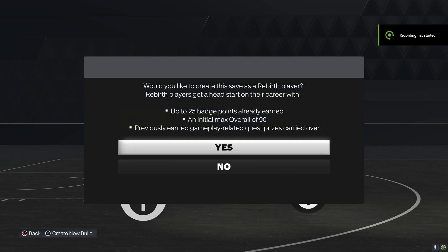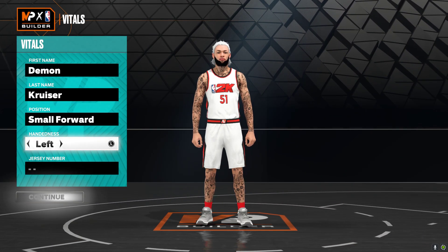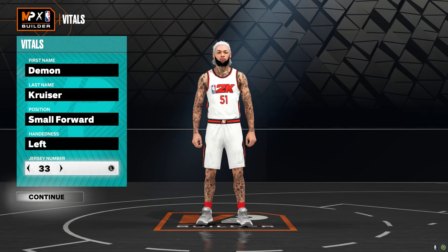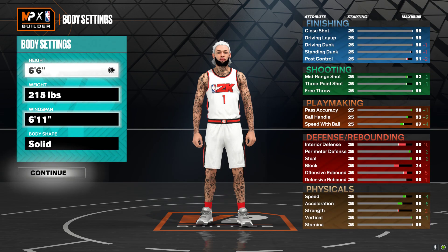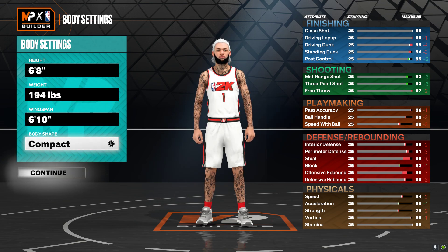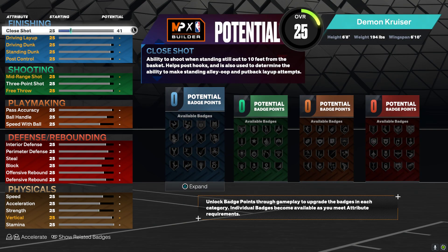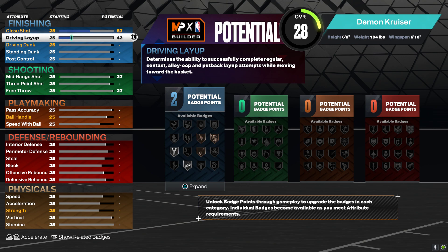This is my favorite build to use on this year's 2K. If you have a rebirth, use it because you get the extra badges. Wingspan 6'10, body shape doesn't matter. You want the first attribute at an 82.